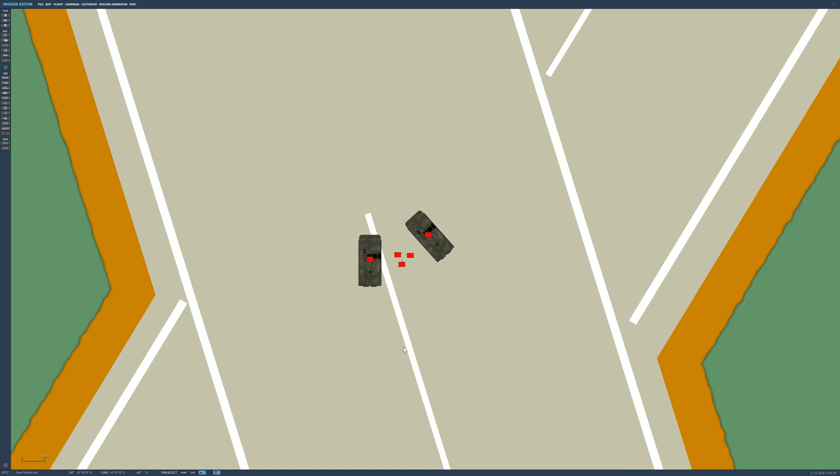Welcome to another quick mission editor video. We're going to look at how we can make multiple different types of groups respawn after an enemy's been killed. We'll actually look at two different ways to get respawning enemies - the first is when the group before them gets killed. We're using only the basic in-game mission editor, no MIST or MOOSE.